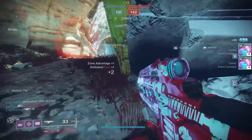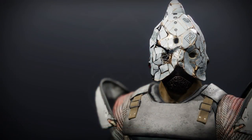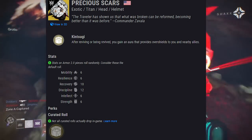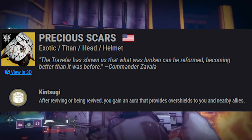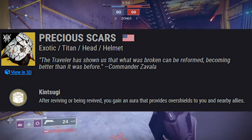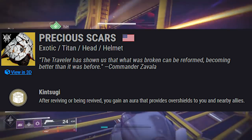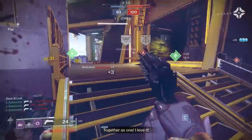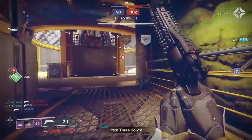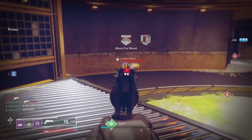Before we get into legendary weapons, we have Precious Scars — a Titan exotic helmet. Comes with the exotic intrinsic perk Kintsugi: after reviving or being revived, you gain an aura that provides overshields to you and nearby allies. This may be a great exotic on day one raids, especially with contest mode. The question is how much that aura actually provides in terms of overshields to your teammates.